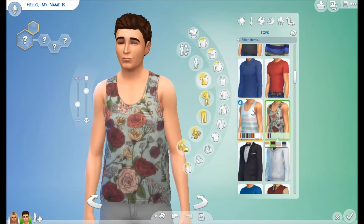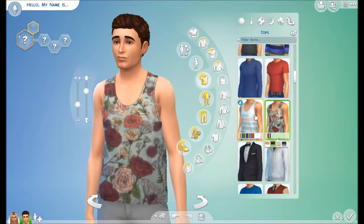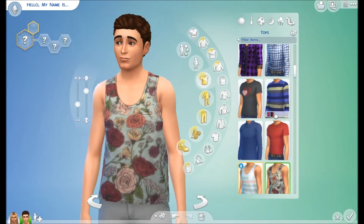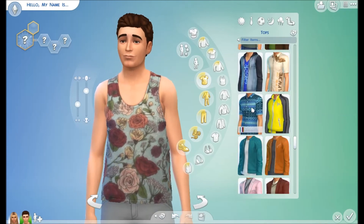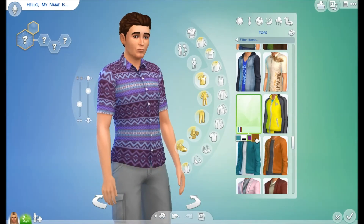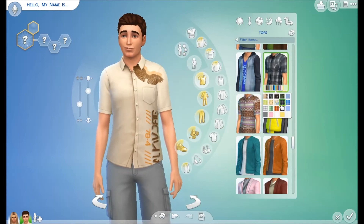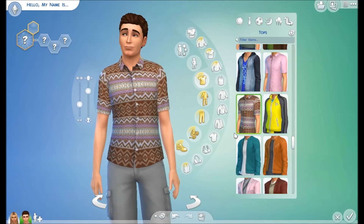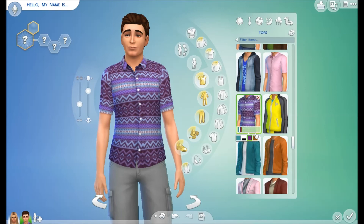These are all by Cali V, by the way. Next is the Aztec print short sleeve shirt — it is basically a polo shirt. I do like this one. I most likely will end up using it just because of the cool designs on it. If it were just plain base game content I probably wouldn't wear it, but the designs make it look a lot better. That is the Aztec print short sleeve shirt.